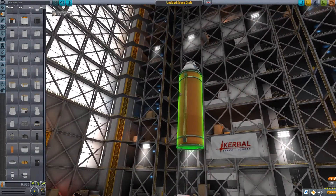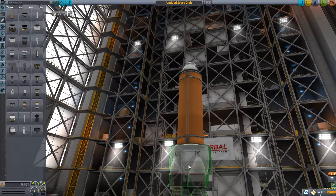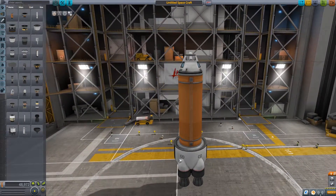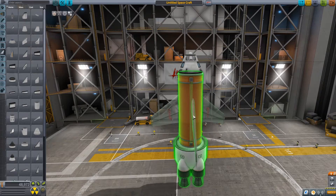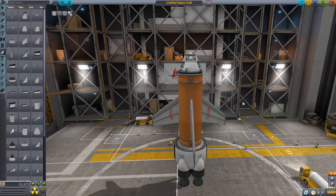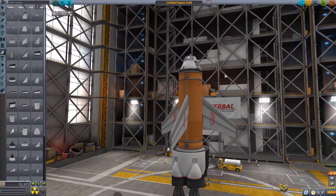We'll get a bigger fuel tank now. Okay, bigger fuel tank, bigger engine - that should do it. That should be enough fuel and enough thrust to get us into outer space. Add a few fins so that we can keep our flight level all the way up. I think that looks pretty good. Yeah, that looks like an actual rocket.